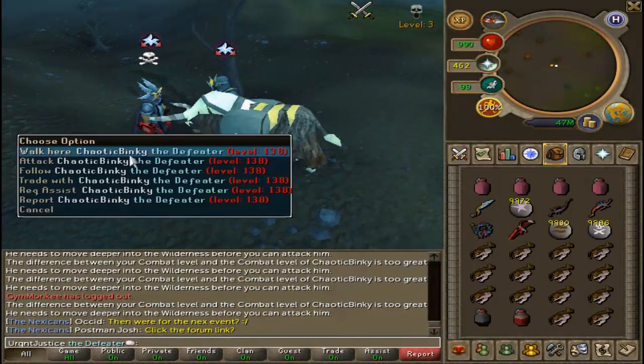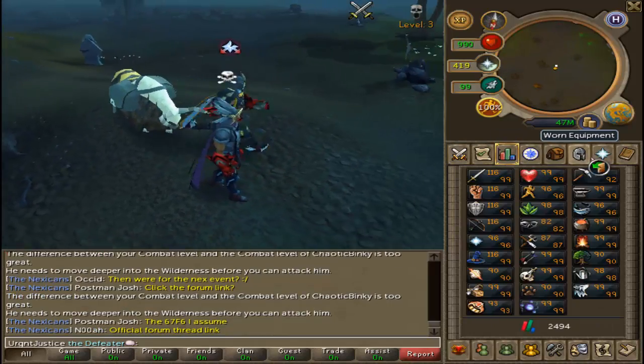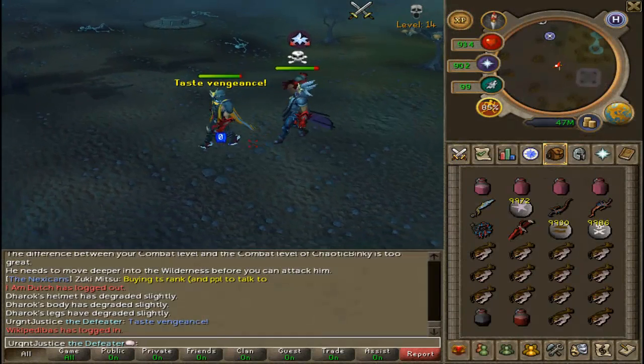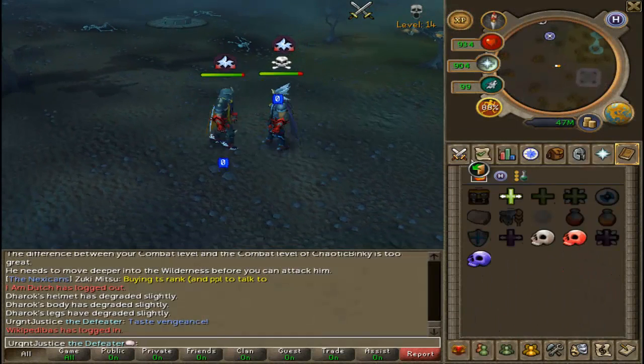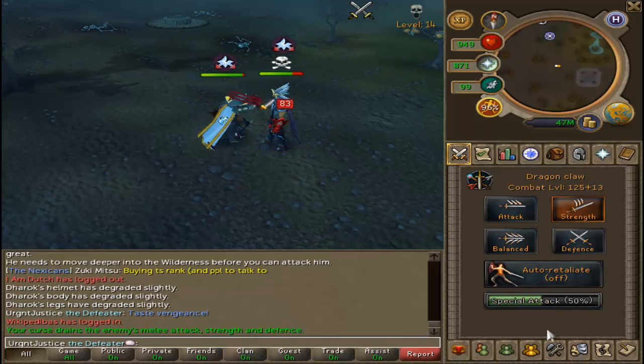Also the prayer icons — I believe they've tried to go back to the old style prayer icons, but they're not quite the old style prayer icons; they've essentially almost created brand new ones. I completely disagree with this — I feel like they should either stick with the very old prayer icons with the soul splits, or stick with the new icons.